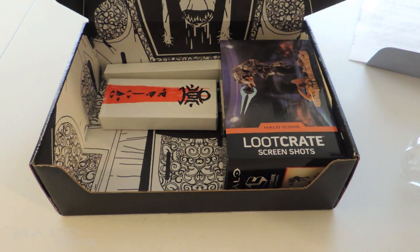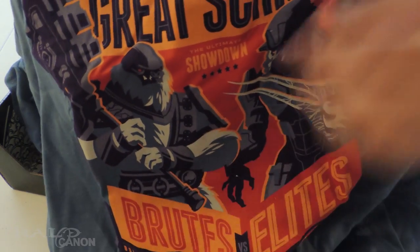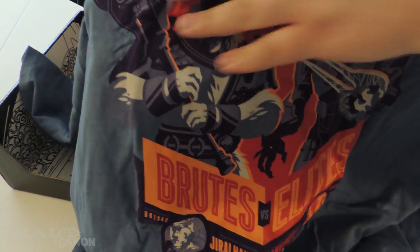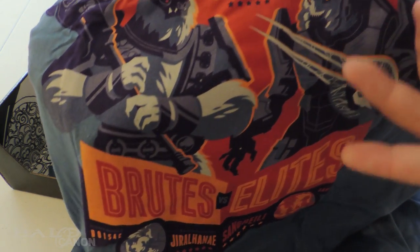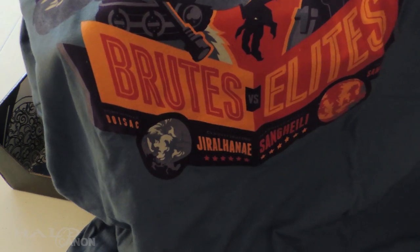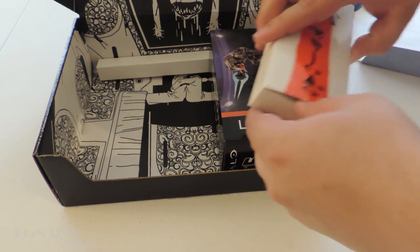Next up is a t-shirt, which looks pretty cool. It's kind of hard to get a full shot, but — great schism. Got a Brute with a gravity hammer. It's actually kind of interesting: it's a Halo 2 Brute with a Halo 5 gravity hammer. Then you've got an H2A Elite with a Halo 2 multiplayer energy sword. The great schism — the ultimate showdown, Brutes versus Elites. It's like a classic sports bout — a boxing bout. That's a pretty cool shirt.